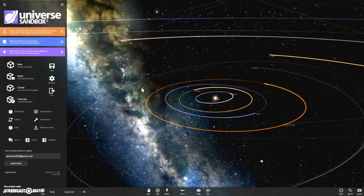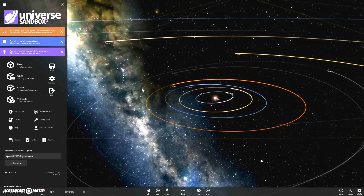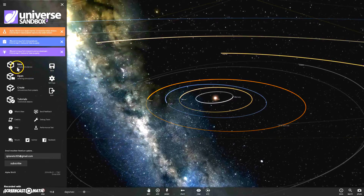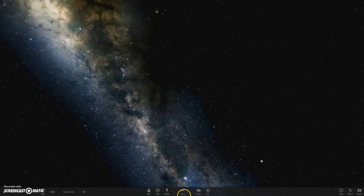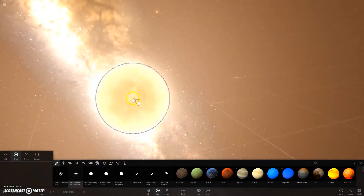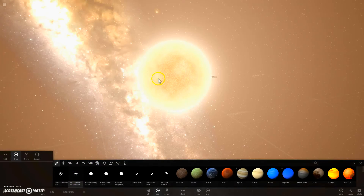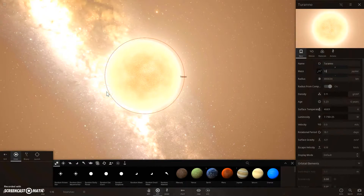Hello ladies and gentlemen. I will be helping you make one of the smallest systems in the sun box. What you want to do is go to new, and when you open it up, grab a tiny style like this. You have to pull these steps, so make it 105 times.